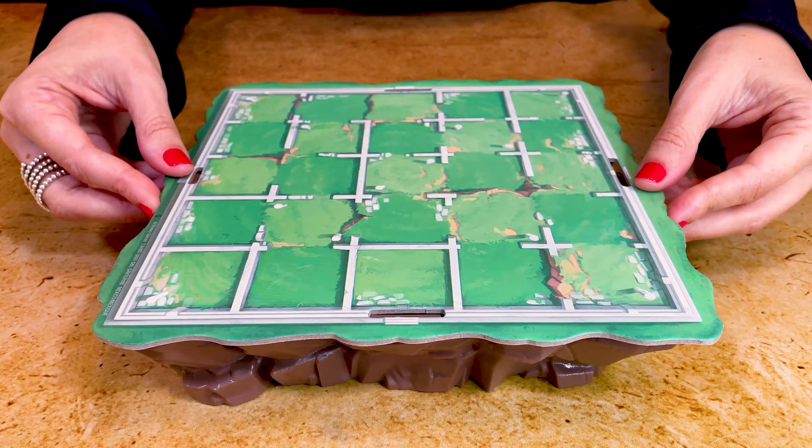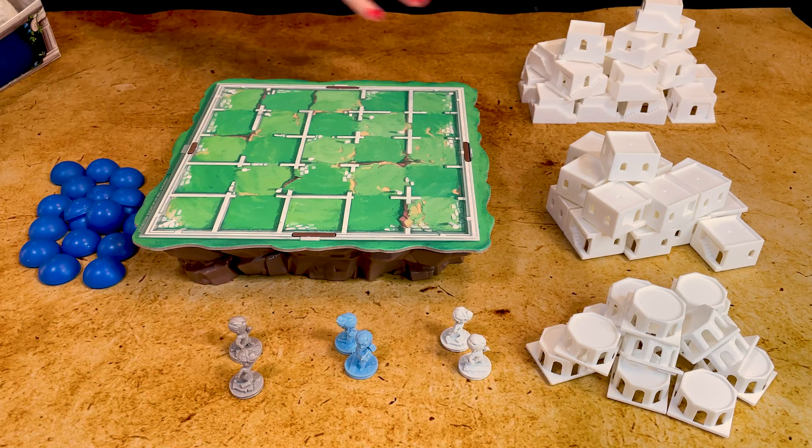To set up Santorini you start by placing the cliff pedestal like this. In some editions you will have an ocean that goes under but in my edition I don't have that. Then place the island board on top of the cliff pedestal. Match the tabs to help you assemble it. Place the three types of building blocks: the ground, the level one, the level two, and the blue domes for easy access.